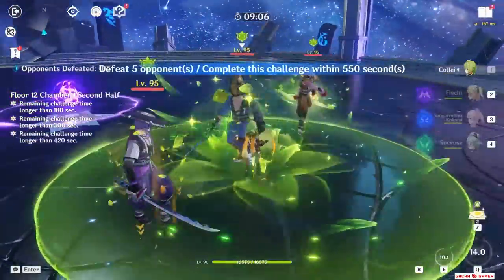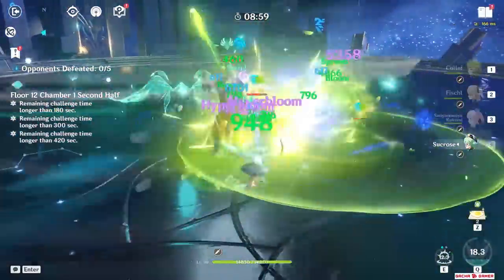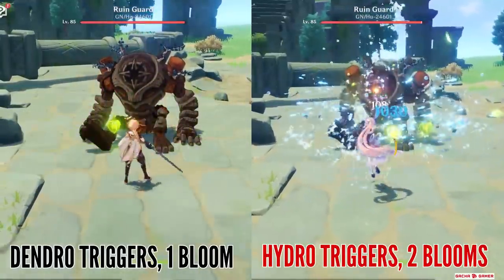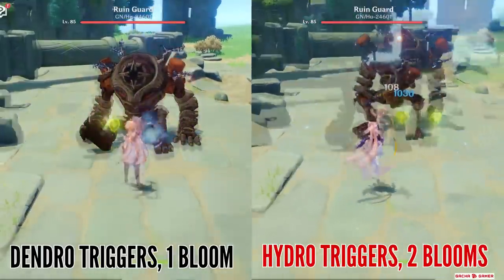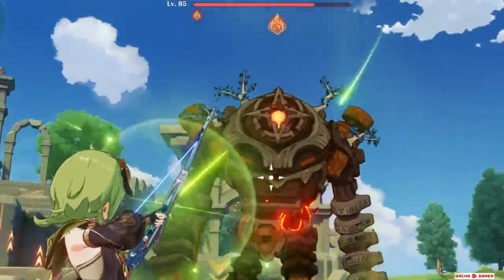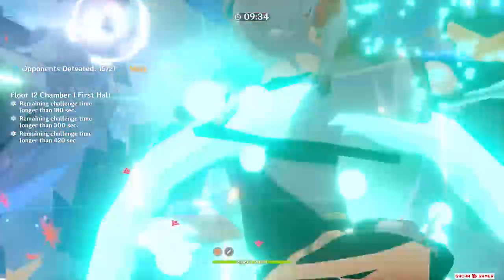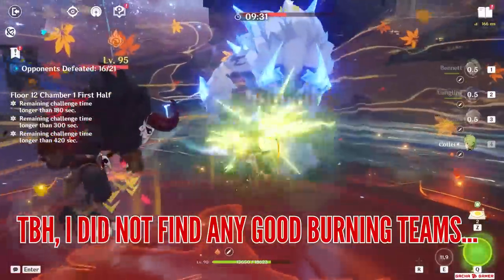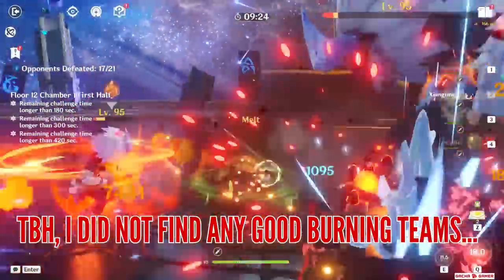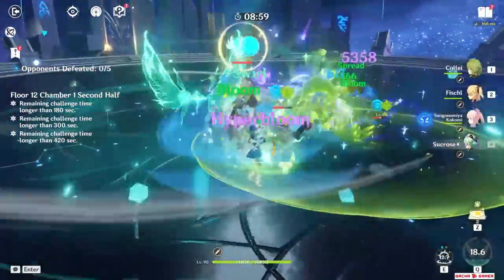For Bloom teams, there are many variations, but make sure you start the rotation with her by applying Dendro first, because Hydro is the more efficient element for triggering and producing Bloom reactions. You can see this in a side-by-side comparison: if you trigger a Bloom reaction with Dendro, it almost instantly removes the Hydro Aura on the enemy. But if you use Hydro first, some of the Dendro Aura still remains and you can cause even more Blooms. You can also run a Burning team with Bennett, Xiangling, Collei, and an Anemo unit — it works and is pretty funny, though someone in the team needs Elemental Mastery built for Burning to deal meaningful damage.